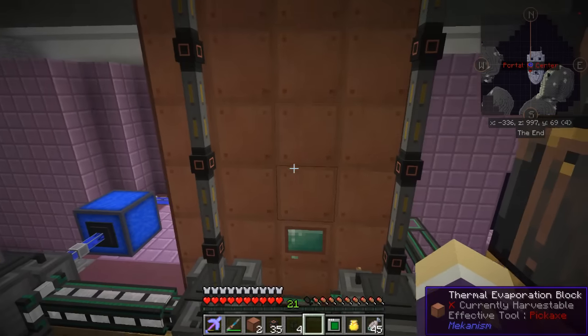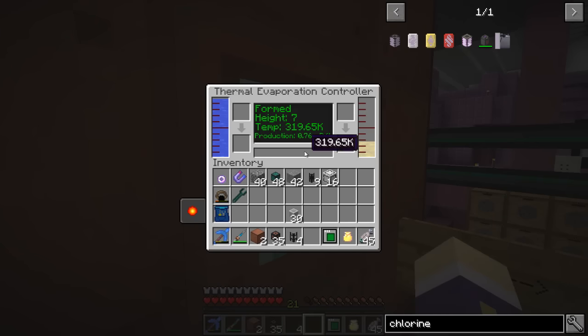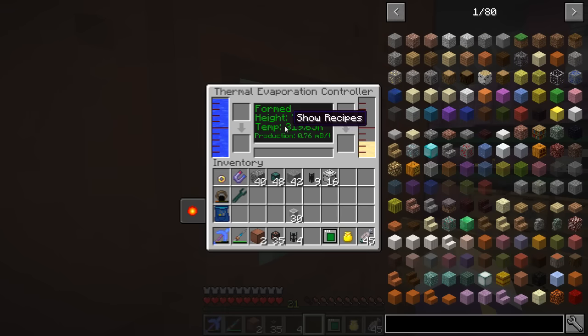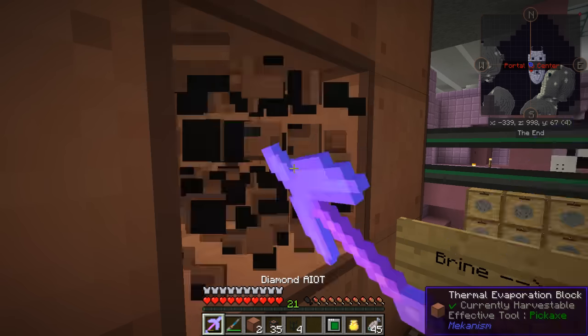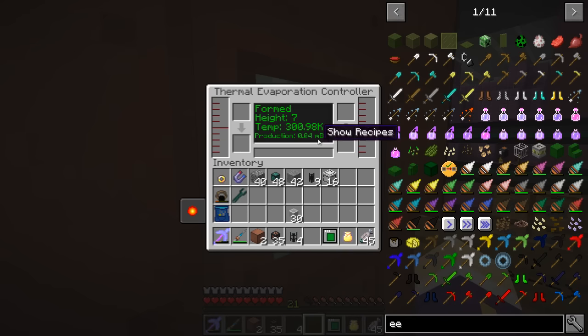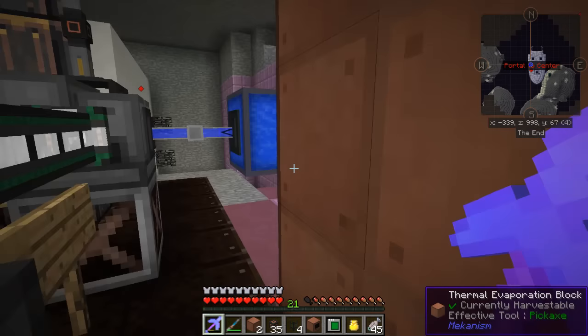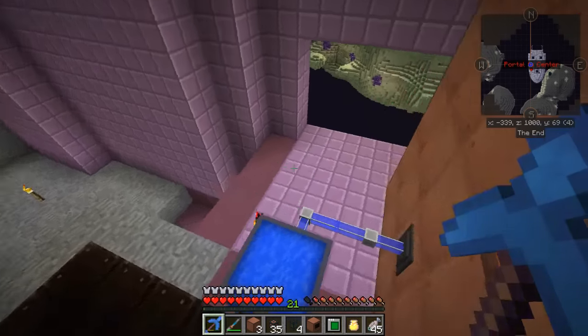Let's take a good long look at this. The temperature for a height of seven is 319.65 with a production of 0.76 millibuckets per tick. If I break this block it all resets — it starts again, builds up power, starts taking on water, starts making brine. I lose all the current production but I'm not too fussed.